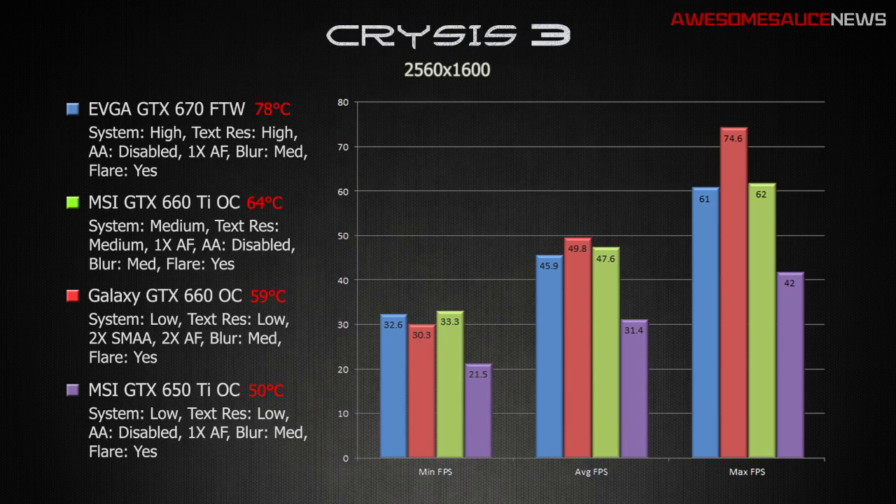At 2560x1600, the 670 for the win is still keeping in the game, but you're starting to see some serious quality drop, especially if you're zooming in on blades of grass — you can kind of start to see that jagged staircase effect, basically because anti-aliasing is disabled now and we're operating off of 1x anisotropic filtering. With the 660 Ti, if you look at the frame rates, it's still outperforming the other two cards as far as average and max frame rate — definitely max frame rate at 74.6 — but we are having to step down, with system specs at medium, texture resolution at medium, anti-aliasing still disabled, and 1x anisotropic filtering.